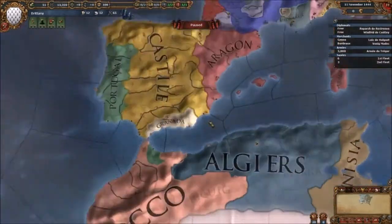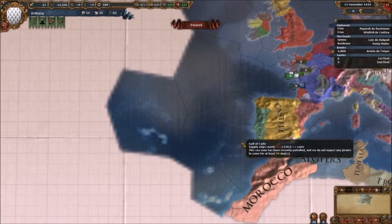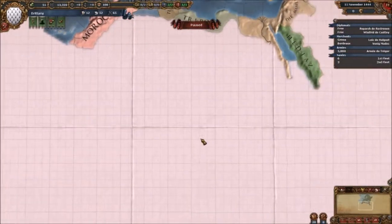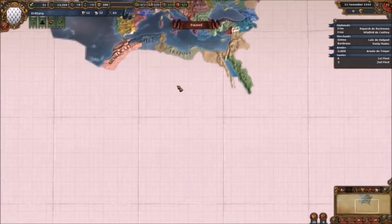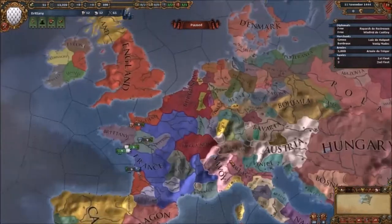What I tend to do with Castile is, instead of going for America, I usually invade Portugal to stop them going for America, and then I go south into Africa. I once had a game where I played as Castile — it becomes Spain later when you invade Aragon — and the entire African continent was mine with the Unlocked Wasteland mod. I'll put all the mods in the description.